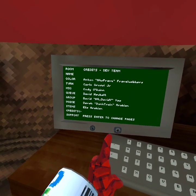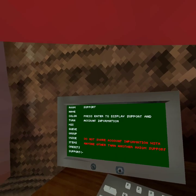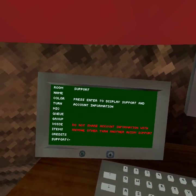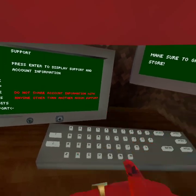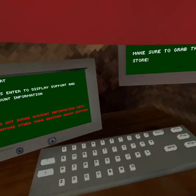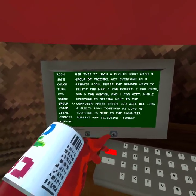Okay, press enter to display support and account information. Do not share account information with anyone other than a support person — so pretty much someone at Gorilla Tag or whoever works at Gorilla Tag.